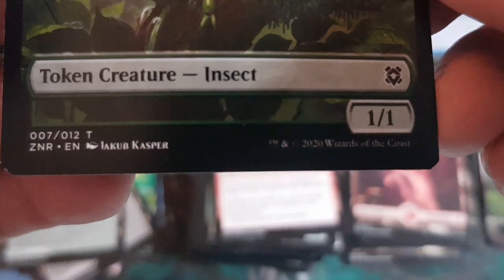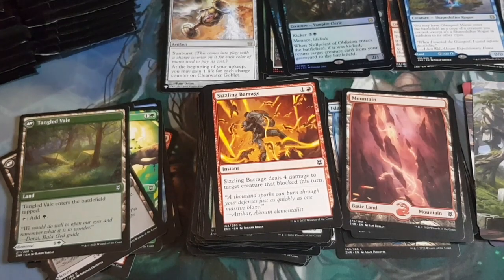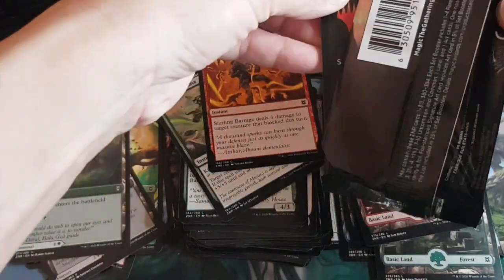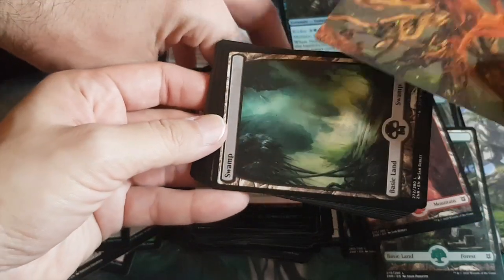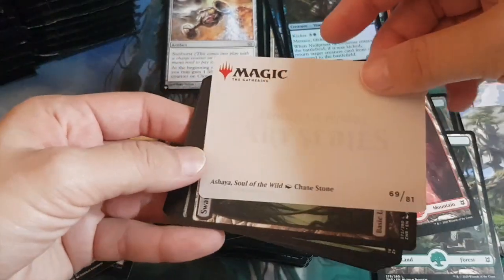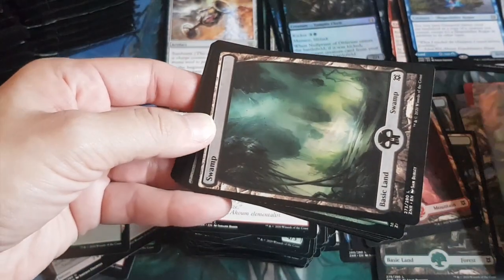Monica takes over for a few packs. There are 81 art cards in this series — each one is numbered, like a numbered art series. Pack nine opens with a mythic: a green creature — Shaya, Soul of the Wild — the one that turns all creatures into basics. Art card is number 69. Then a nice greenish swamp full art land.